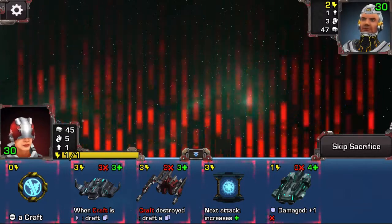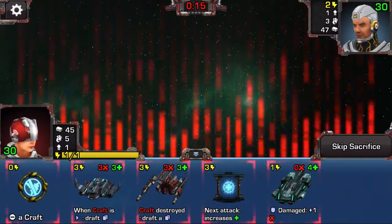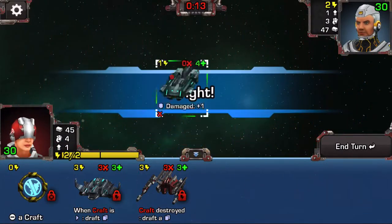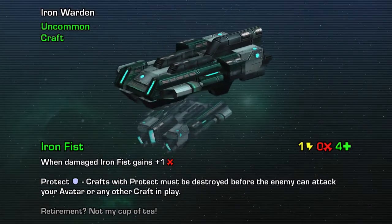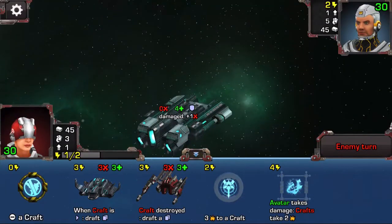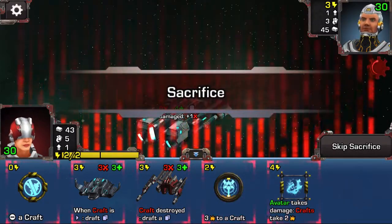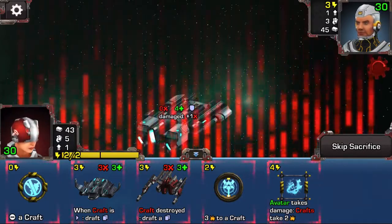We have our opening hand down here. No Best Craft Ever, but hopefully he'll come up soon. I might sack this trap — I don't think I need a trap in play just yet. Bringing in our Iron Fist, a great little early game unit — zero four for one, that's his stability. When damaged, Iron Fist gains one attack, so quite handy. Obviously we're not going to be doing damage with Iron Fist unless someone attacks him first, but that's not quite what this deck's about.